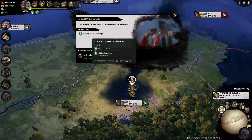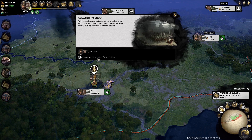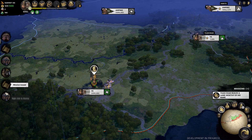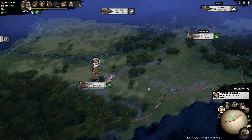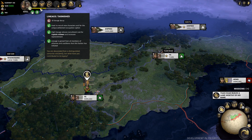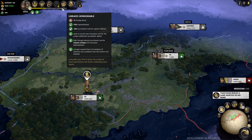Our next mission is to construct or upgrade a building in Yi Town, which we're currently doing, so that works out well. We got some bonus experience for Yan Shao as well. The farmland is slightly damaged but will repair over time — we could repair it ourselves, but it'll get fixed in a single turn anyway. Here you can see our lineage: if it's down it's 'tarnished' and we don't get good bonuses. If it's 'respectable' you get more replenishment and recruitment cost reduction for Captain Retinues, and when it's all the way up to 'Honorable' you get 10% replenishment and 20% recruitment cost reduction for Captain Retinues.